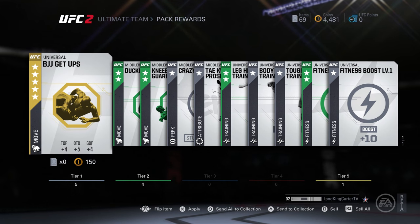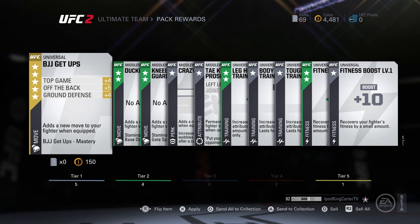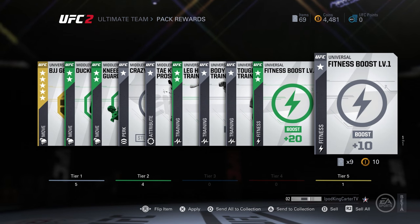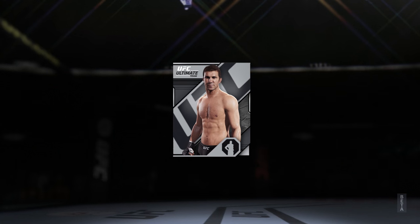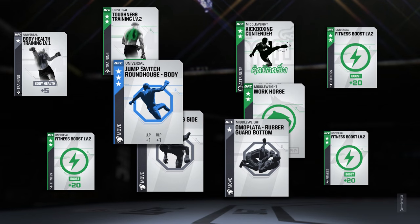That five-star universal BJJ get-up is gonna be cheese. When I'm on my back and somebody's trying to get into a nice position, I can actually kick them off — it's gonna look like a butterfly guard but really I'm just kicking them off me. Plus one advanced move, so that's gonna be real dope.